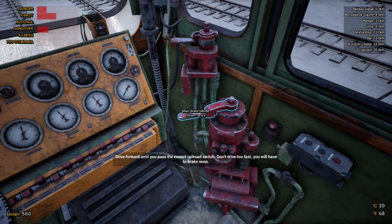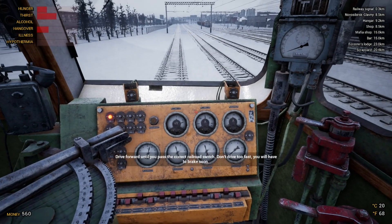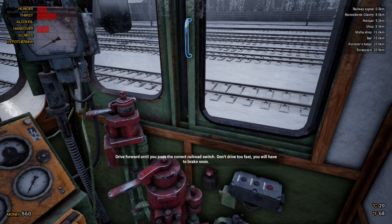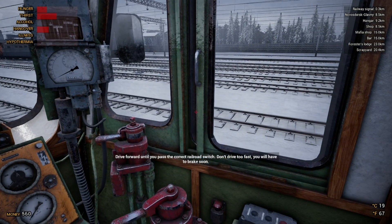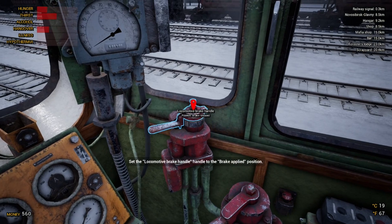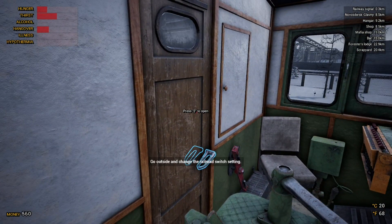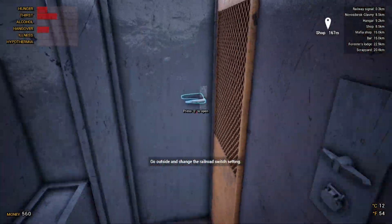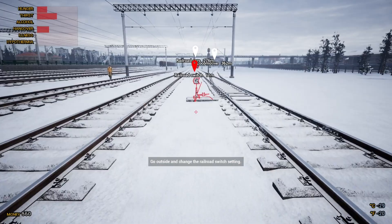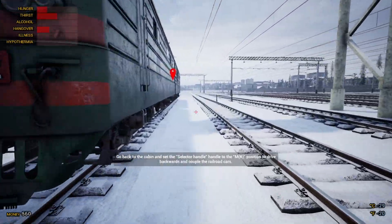We're stopping but it's taking forever, even at these slow speeds. We don't have any signals ahead but still, you'd think the brakes would bite more. There we go — I think that's what it wanted us to do. We're going to change the switch now by running along here. I'll try not to do what I did the very first time I played this game and smash into the actual trucks.